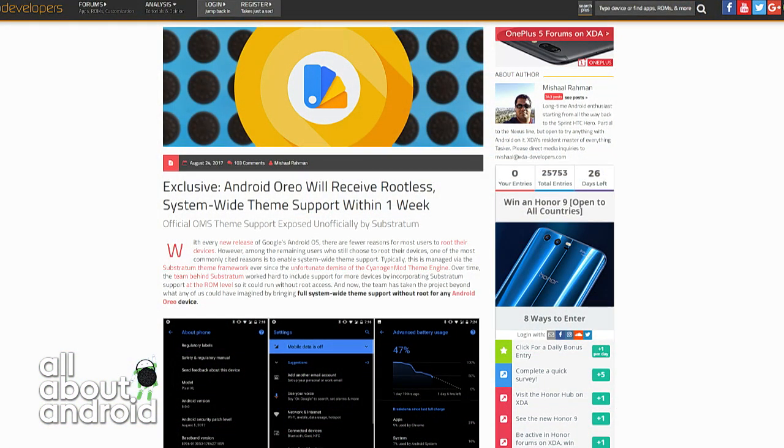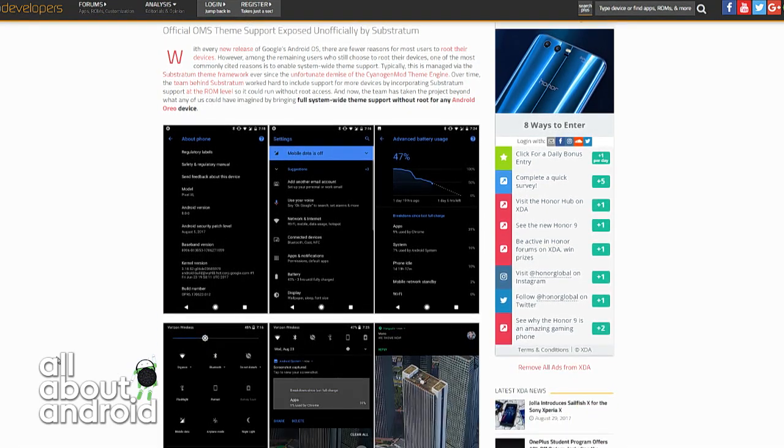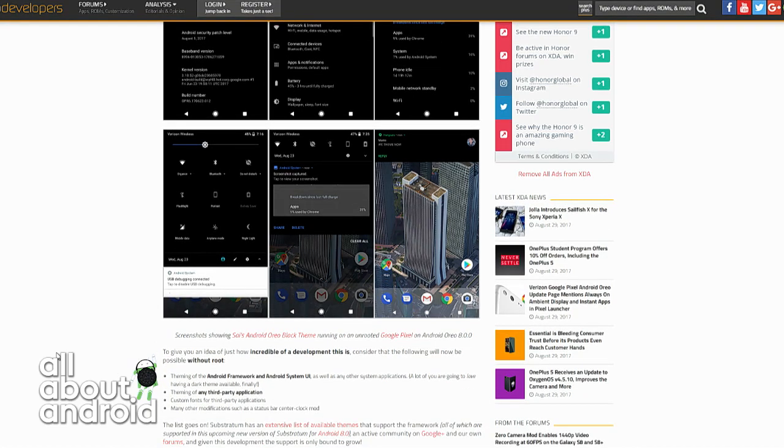The folks over at Substratum, which is a third-party development team that developed a really great theming network for rooted devices, they actually announced a new theme support engine for Oreo that won't require root at all. It includes theming Android framework and system UI, any third-party app, custom fonts for third-party apps, mods to the status bar, and so much more. Usually almost all that stuff required root prior to this.